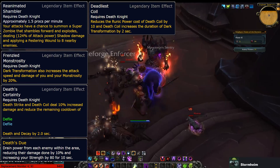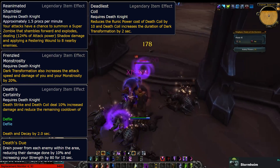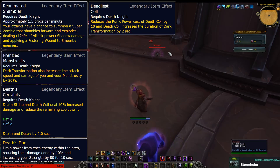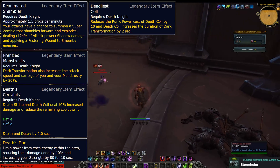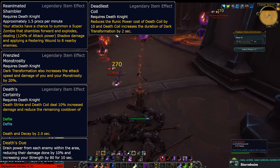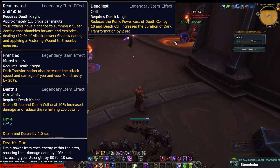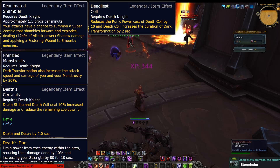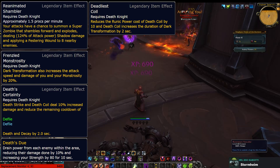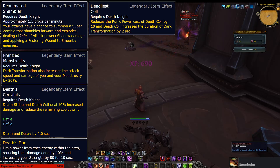This synergizes with talents and more than likely works with the Night Fae Covenant ability, Death's Dew, which replaces Death and Decay, thus giving you a decent buff with a higher than normal uptime. Finally, Deadliest Coil gives you more Death Coils per encounter and increases uptime on Dark Transformation. If it's true that you'll be able to wear more than one legendary later in the expansion, this would pair well with either Frenzied Monstrosity or Death Certainty.